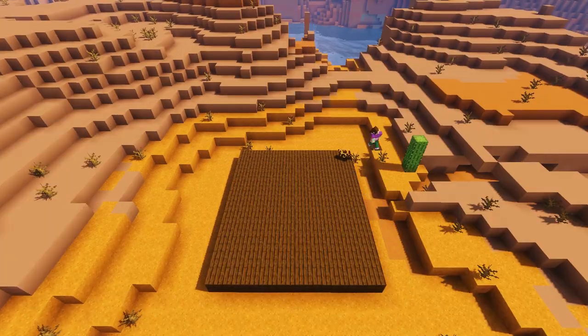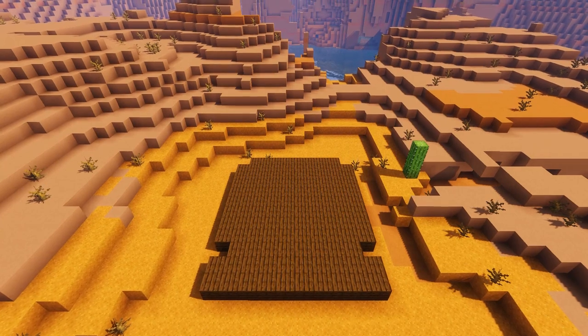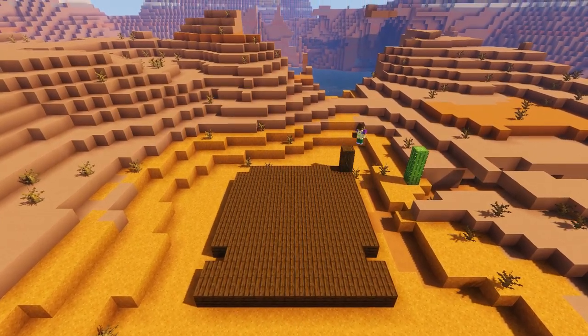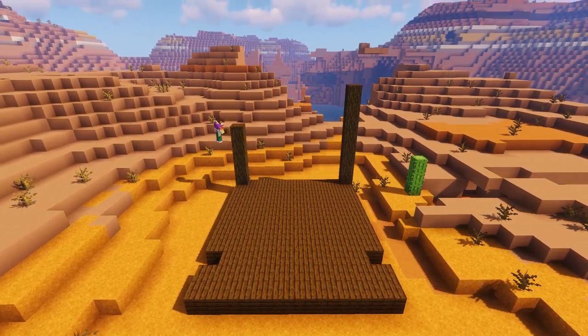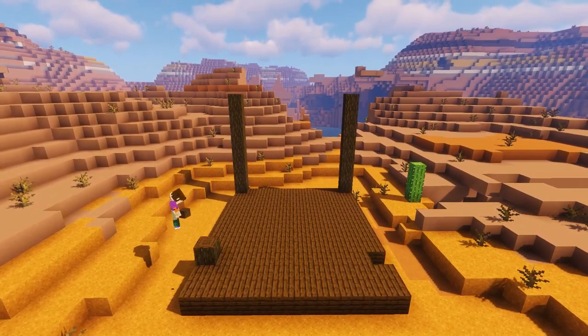Now we're just going to remove the back two corner blocks of our wooden base and another two blocks near the front, two blocks away from the front. This is to make way for our dark oak log support columns. We're going to build up a nine block column from the sand up on our back two corners, and then in our front gaps we're going to build up two eleven block columns.